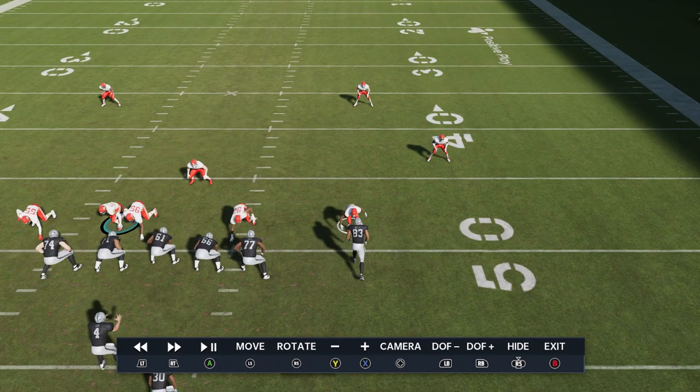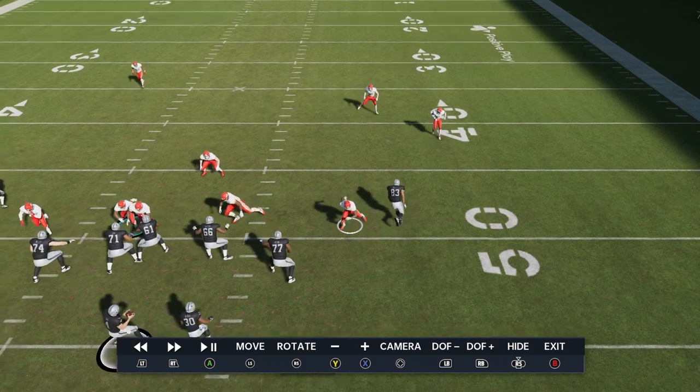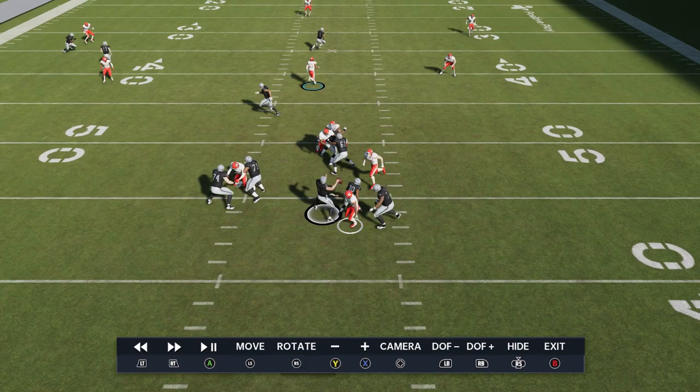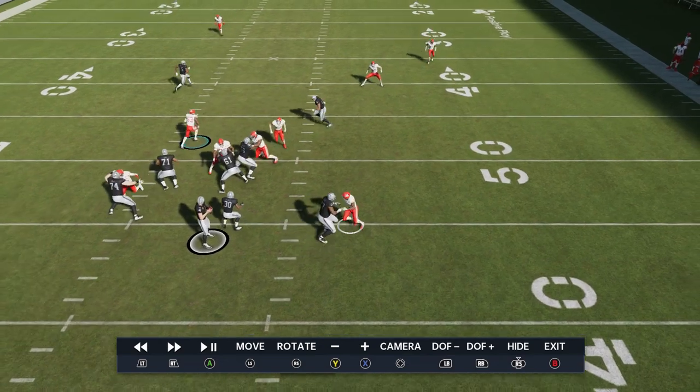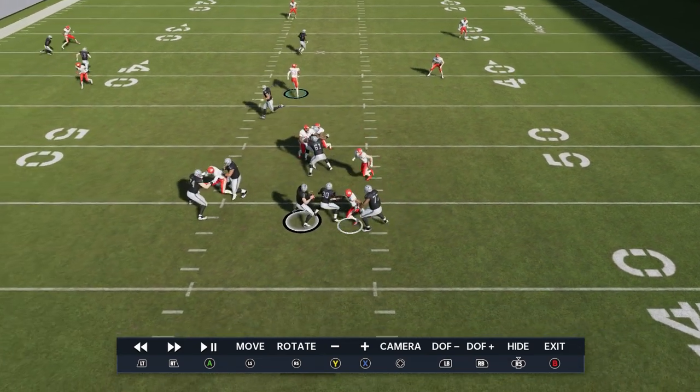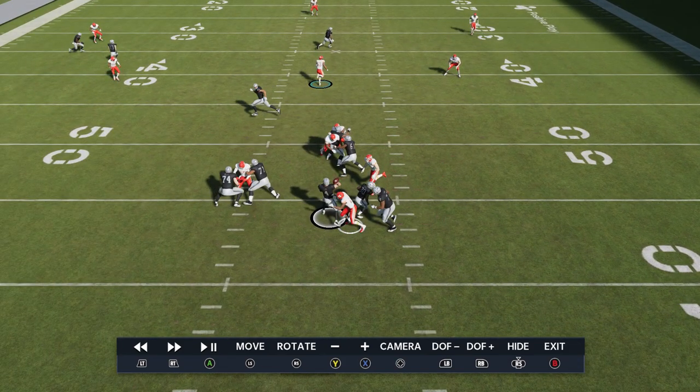This is going to be a pretty consistent look that you get — this guy is a pretty glitchy edge blitzer. I'm going against one of the best offensive lines in the game by the way — I picked the Raiders, a really good line. But watch what this guy does. A lot of these blitzes for some reason just run right around the running back and the right tackle. A lot of times I've put out a blitz and it got patched pretty quick.